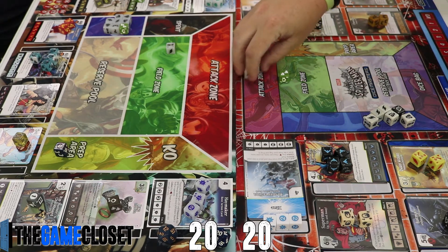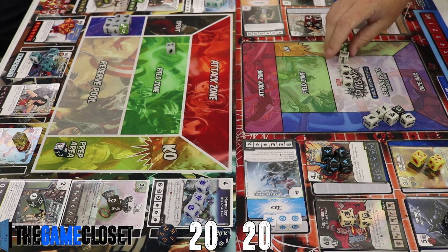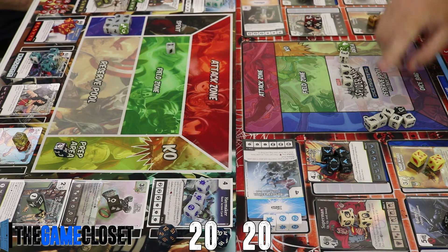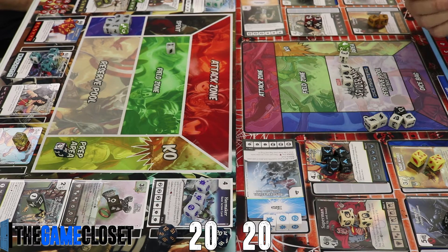Last game — if you watched — that did not go well because we rolled Wonder Woman four times and she came up as energy every time. Tyler is rolling his second turn and gets five energy. Let's see what he does with that.